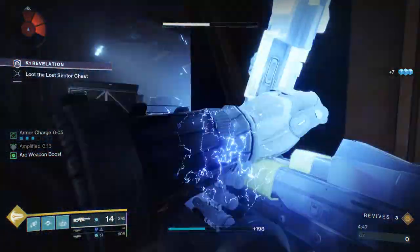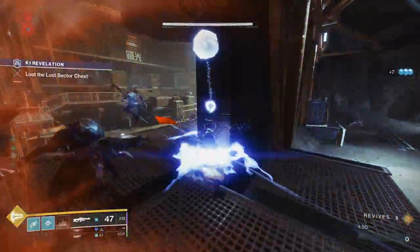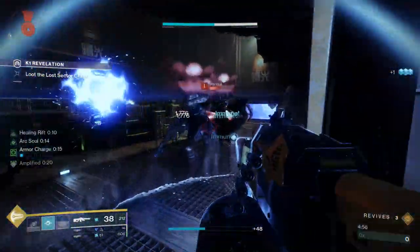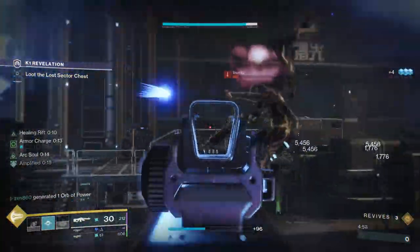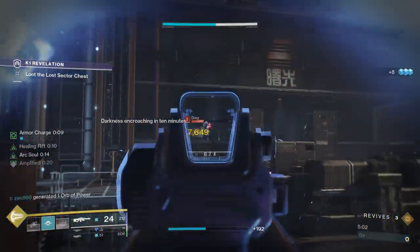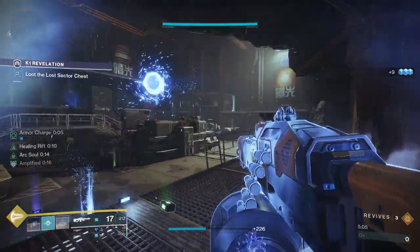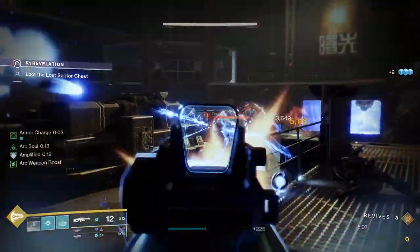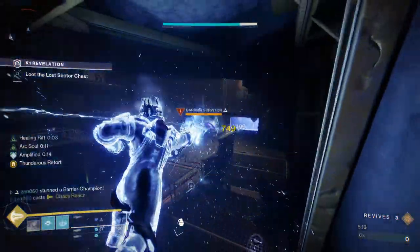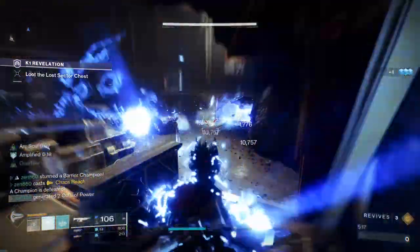We still have the barrier up — we gotta take care of those snipers in the back. These guys are absolutely pushing us, so I'm going to throw my flashbang down. The reason I'm running the flashbang is because three of these Lost Sectors are overload/barrier, but one of them has Unstoppables. I obviously can't run all three champion mods. So for the last Lost Sector, K1 Revelations, I'm going to stun all the Unstoppables with just my grenades. That's going to be interesting — we'll see how it works out.